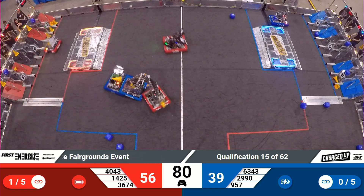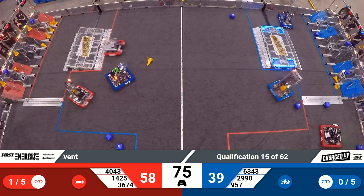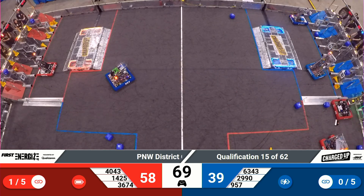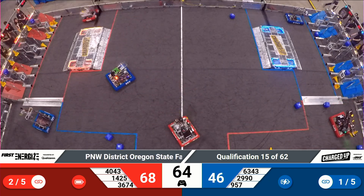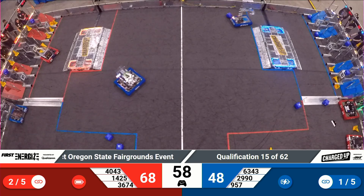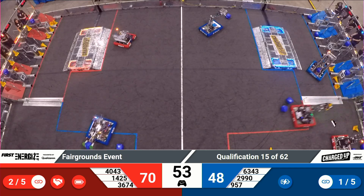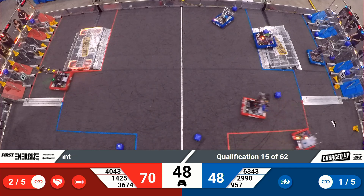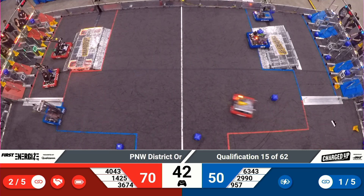1425 placing another cube up in that top row while Nerd Herd continues to work. Unfortunately, it looks like 957 took a big hit in the middle of the field and is unresponsive. 6343 doing what they can to try to work on a link on the other side of Blue Alliance. Teams are trying to get as many links as they can, as many points as they can. Looks like 957 is back in this, although they've just lost connection one more time.